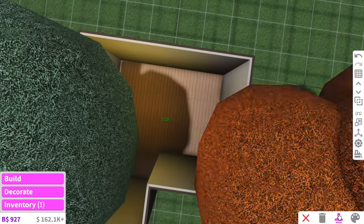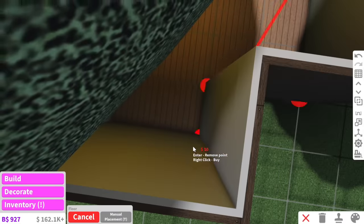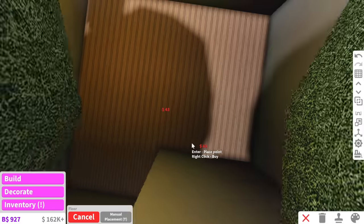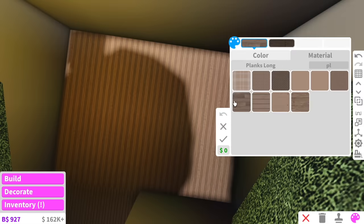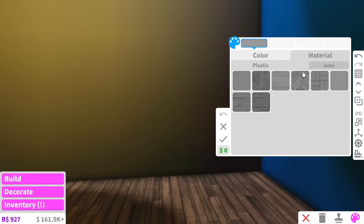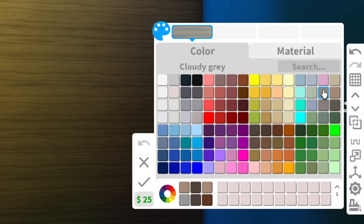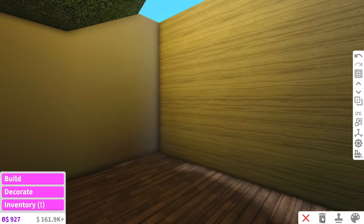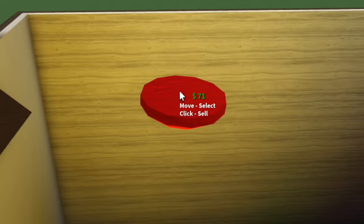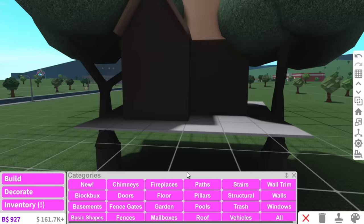Maybe if we do horizontal planks and layer them to give it more of a realistic feel - boom, look at our realistic floor. For the inside, I've been obsessed with this wood grain texture so we can do that. It looked yellow because there was a light in here - we got rid of that and now it looks better.